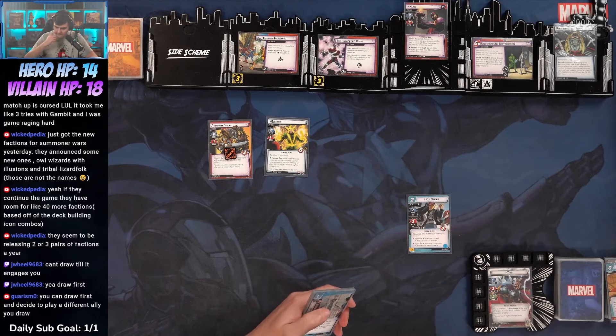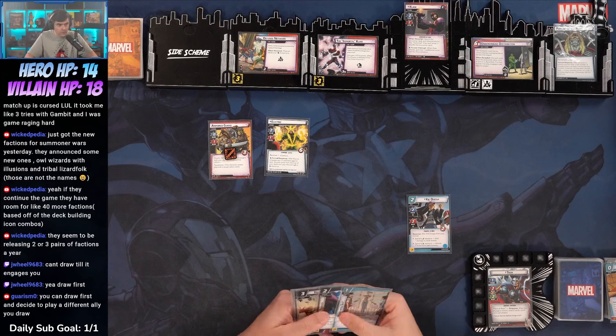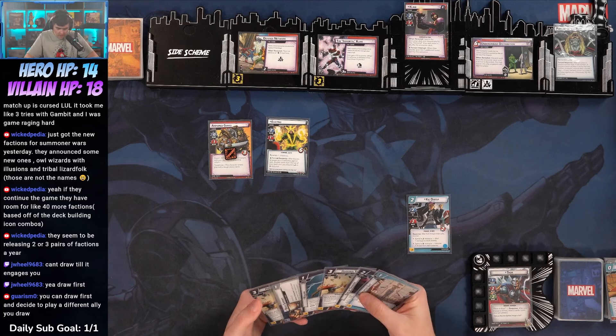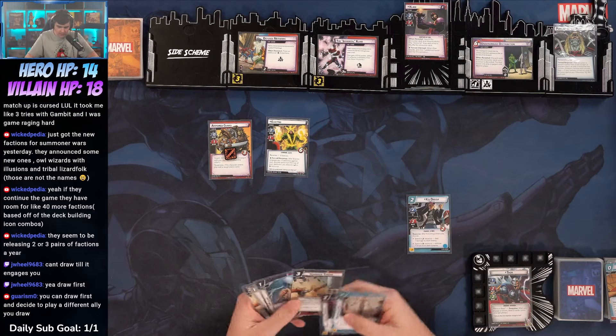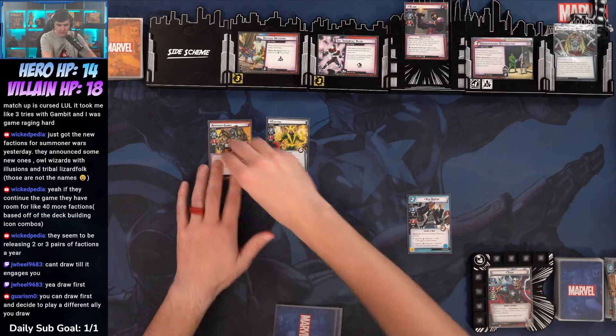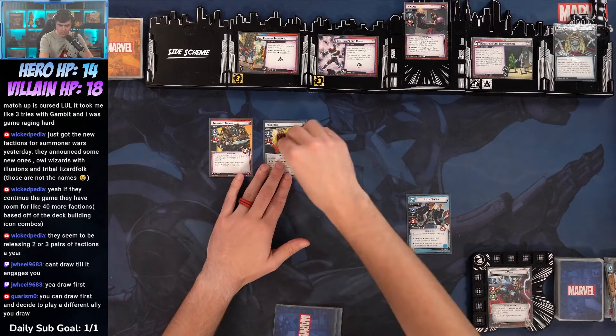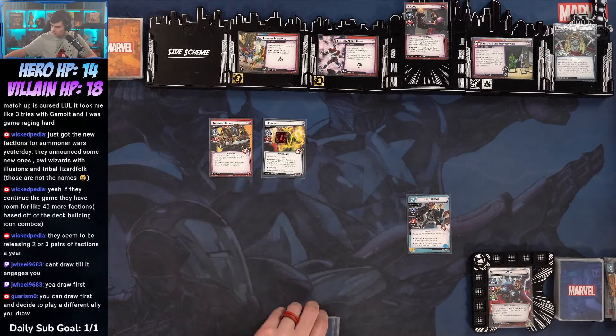I'm gonna draw two cards — God of Thunder and a Reinforced Suit. We're gonna play Kid Omega from our hand reducing its cost by three. When Kid Omega enters play, we're going to toss a Hammer Throw to deal a damage to each one of these.